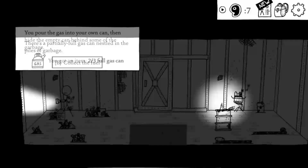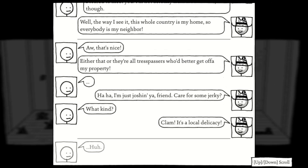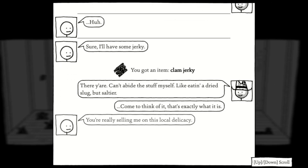From here, head down to the train car and grab the next can of gas as well as a class ring. By talking to Howie here, you should be able to get your hands on clam jerky, which will give you enough strength to open the door.